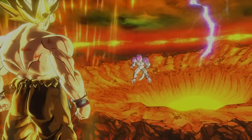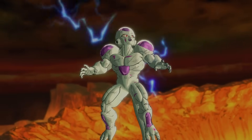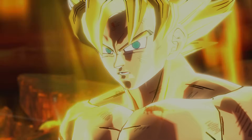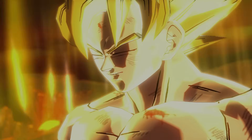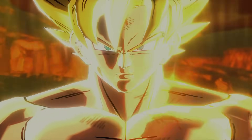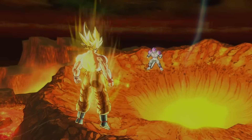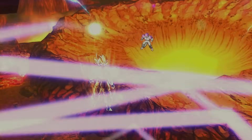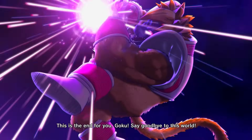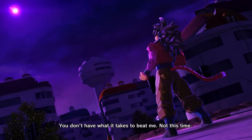Fix number two: add Porunga, the Namekian dragon — shout out Zamasu. You can add Porunga or keep Shenron, either or both. It should give us the option to wish for three wishes at a given time. For example, if you reset your stats that wish would gray out, but for renewable wishes like leveling up or getting Zeni and TP medals, you should be able to wish for those up to three times. Shout out to Dragon Ball Z Budokai Tenkaichi 3, which had Shenron, Porunga, and Ultimate Shenron from Dragon Ball GT.